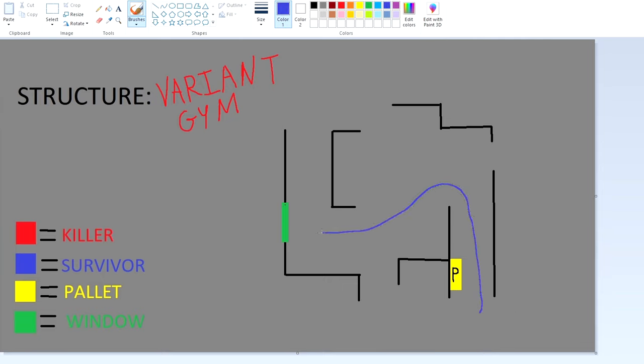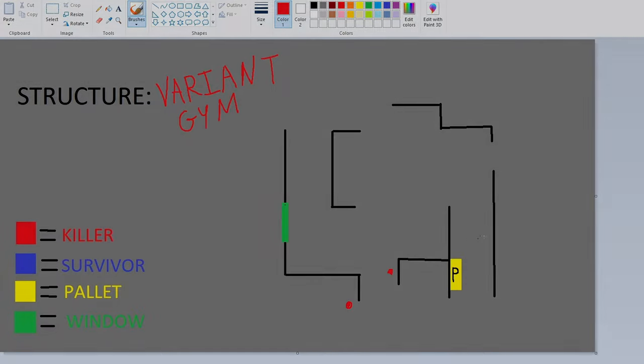Here is one of the versions of the variant gym — this is one I see the most. You want to vault it like this — this is the best way to run it in my opinion. If you're coming from the top side, you can run it like this as well, then loop all the way around and follow the path I did originally. There are a few blind spots — a killer can mind game you right here and right here, so keep an eye out for that.